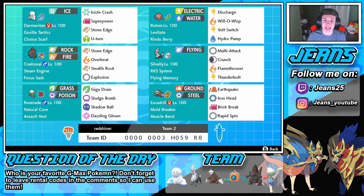Then we've got Silvally with that RKS System — its normal ability — but rocking the Flying Memory, so Multi-Attack becomes a Flying-type move, plus Crunch, Flamethrower, and Thunderbolt. Then we've got Excadrill rocking the Muscle Band, which slightly boosts all physical attack moves — not a Choice item, just an all-around boost. It's running Earthquake, Iron Head, Brick Break to break screens, and Rapid Spin to remove Stealth Rocks, Spikes, and all that. If you'd like to use this team yourself, the rental code is at the bottom of the screen.